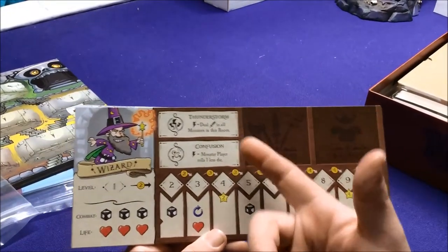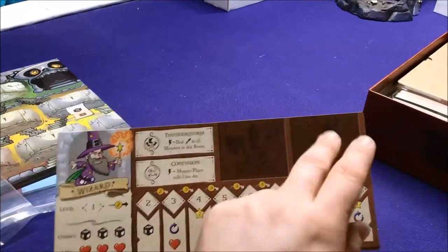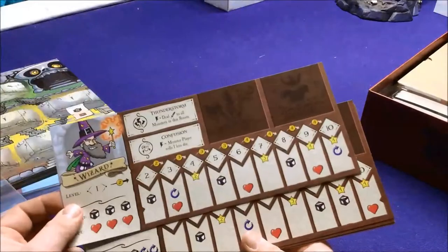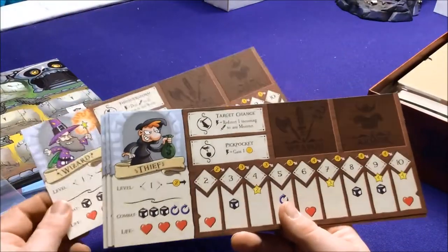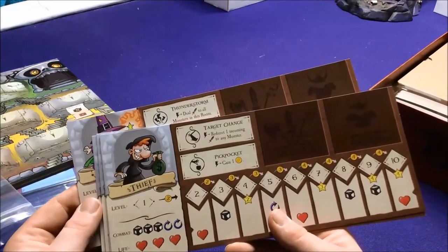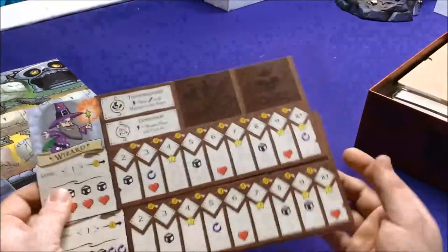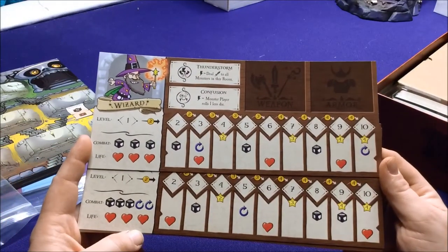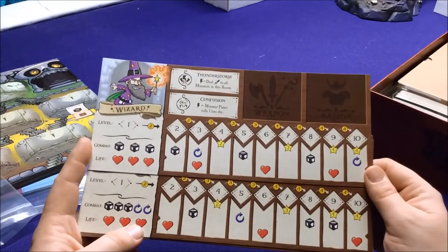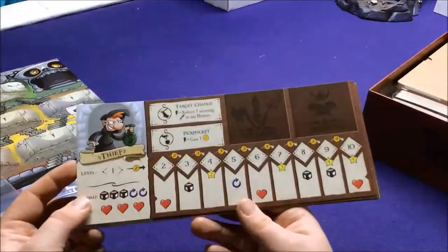The wizard has his own special abilities — you can spend lightning bolts to do various things: confusing monsters to make them roll one less die, equip armor and weapons, or deal damage to all monsters in the room. Here we have the thief — three dice, redirect one incoming attack to any monster, or just gain one gold. The wizard gains extra dice right away, while the thief gains extra health. So they're all a little bit different — not everyone's playing the same character.